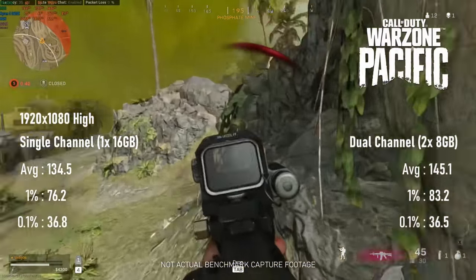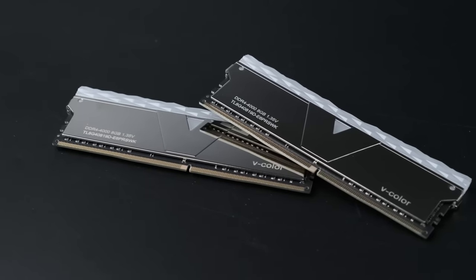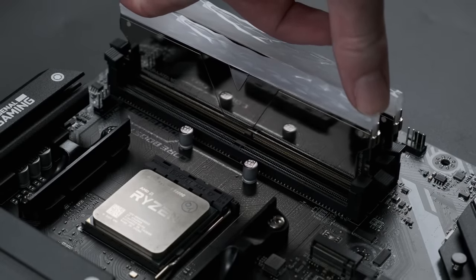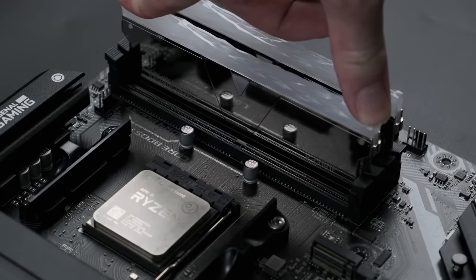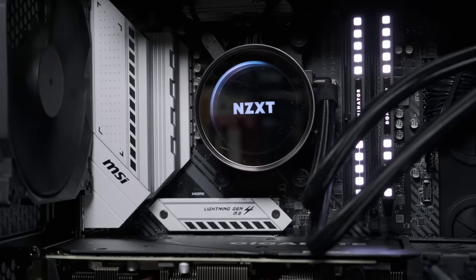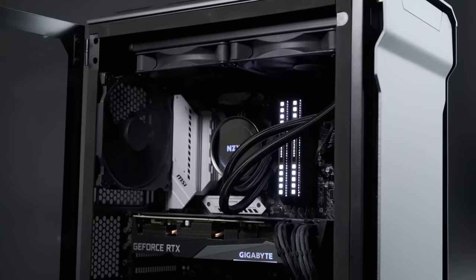To answer the first question, last week I did a series of tests comparing a single 16-gig stick of RAM to two 8-gig sticks in dual-channel. The dual-channel kit was a pair of V-Color DDR4 sticks running at 3600 megatransfers per second and a CAS latency of 16. The single-channel stick was actually half of a 32-gig Corsair Dom Platt kit. To compare 16 and 32 gigs, I simply put the second stick of Dom Platt back in and ran the tests again.